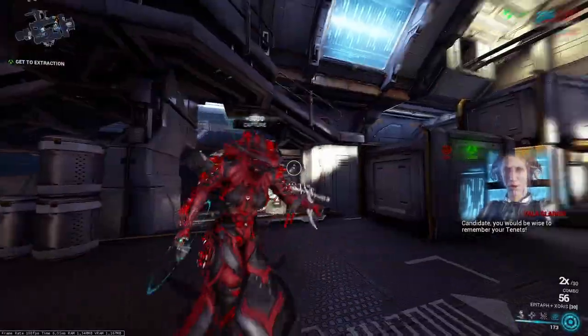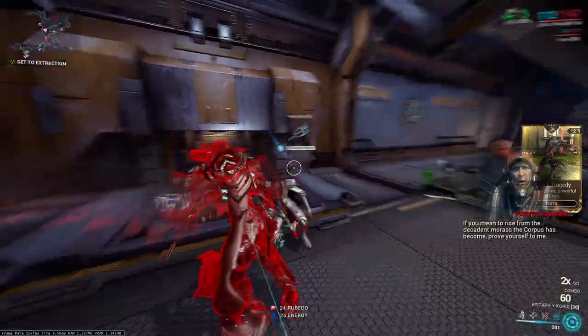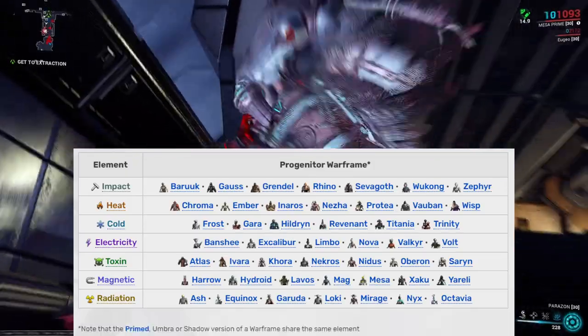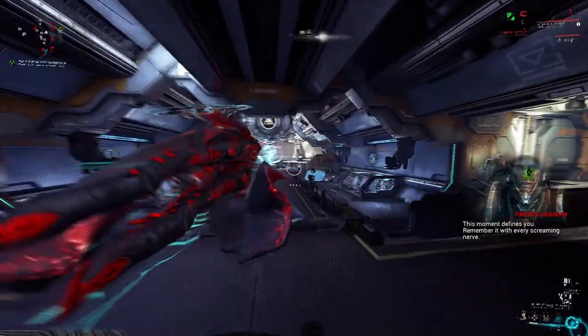The sister candidate should spawn around 30 seconds later. Make sure you kill at least 25 spectres before time runs out. Down it, and if it has the weapon you want, mercy it. If not, rinse and repeat until the sister candidate spawns with the weapon you are looking for. Just a reminder, the Warframe you use determines the elemental bonus of the weapon.